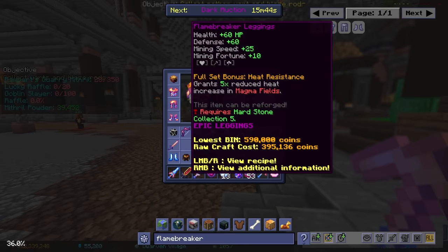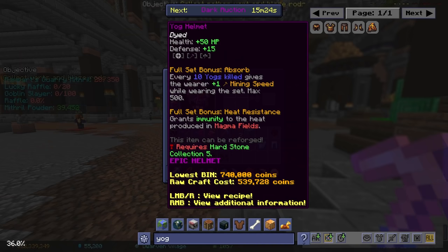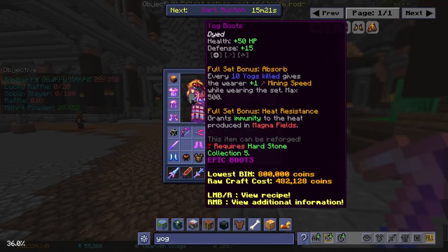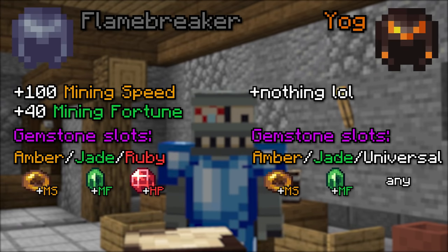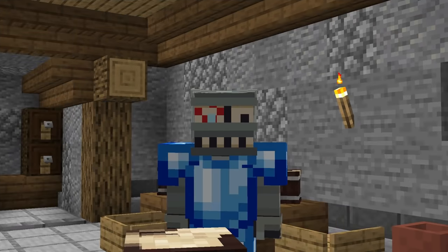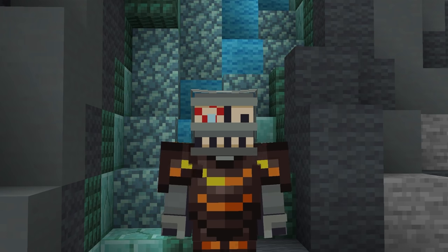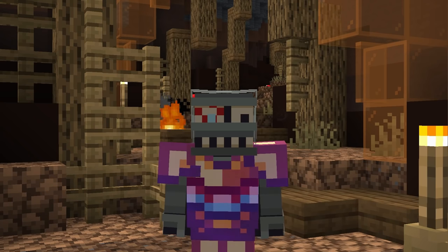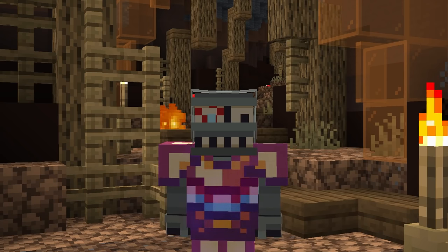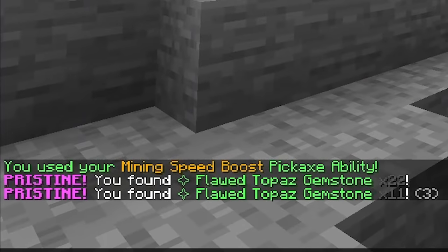In terms of armor, you've got a straight-up upgrade over Glacite in Flamebreaker. It even gives 40 mining fortune, which is way more important than mining speed. You can actually upgrade Flamebreaker into a set called Yogg Armor. It doesn't give any mining stats, but it has a full set bonus which gives you 1 mining speed for every 10 Yogg's killed while wearing it, for a max of 500 extra mining speed. The really good part about the set is the universal gem slot — this is the cheapest armor that can fit topaz gemstones, which are essential for making money mining gems because they give you pristine. Pristine is basically the entire reason why mining is so profitable.